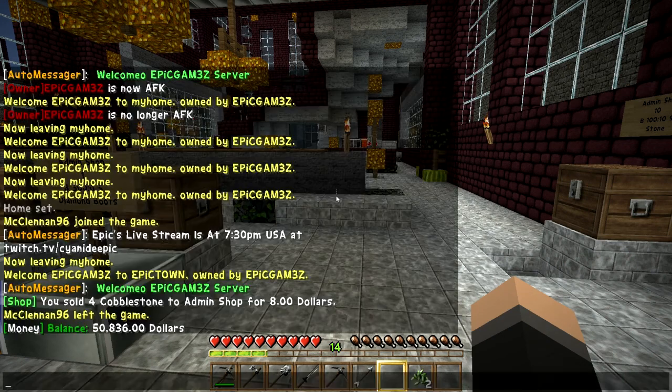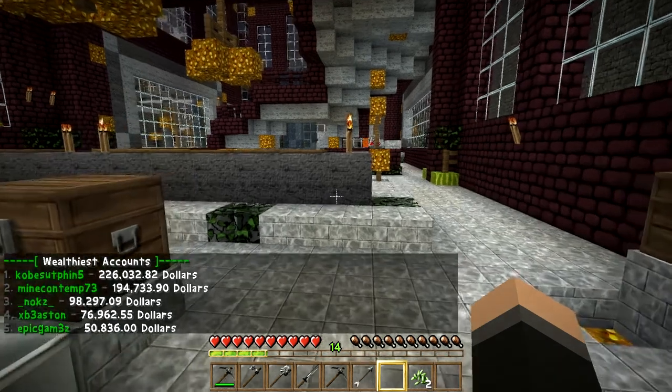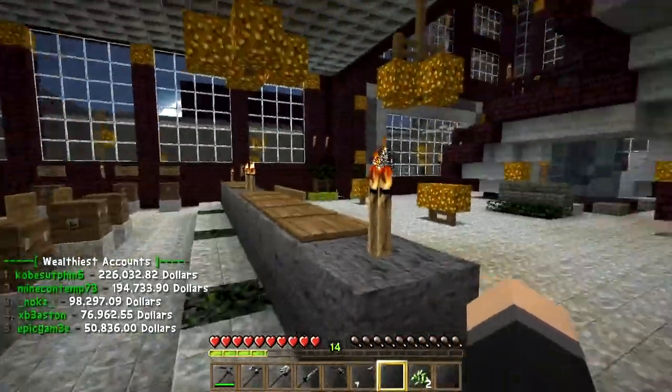If you want to see who the top players on the server are, type /money top. It tells you who has the most money on the server. Some people are making a lot of money selling cobblestone and iron to the shop, and also selling their own stuff.